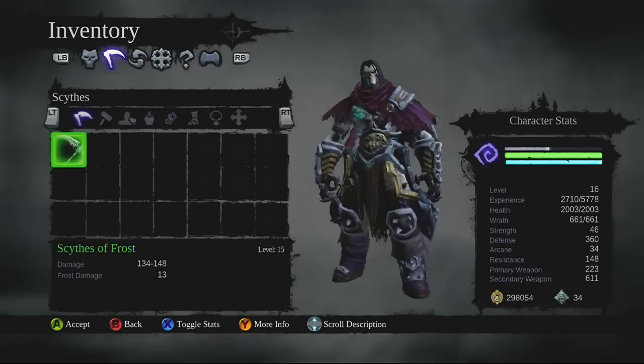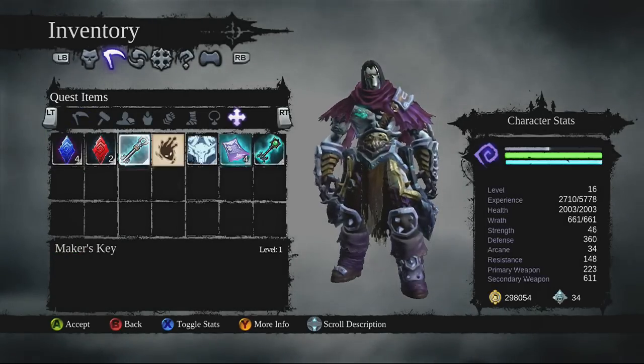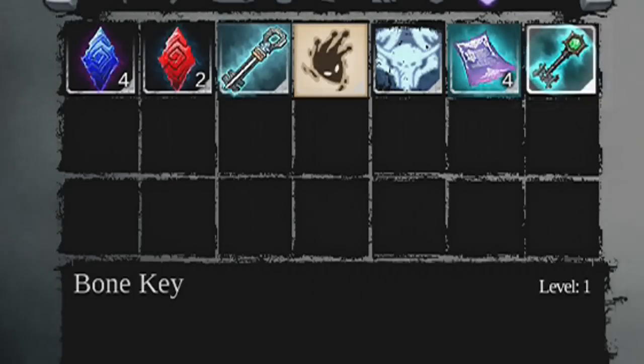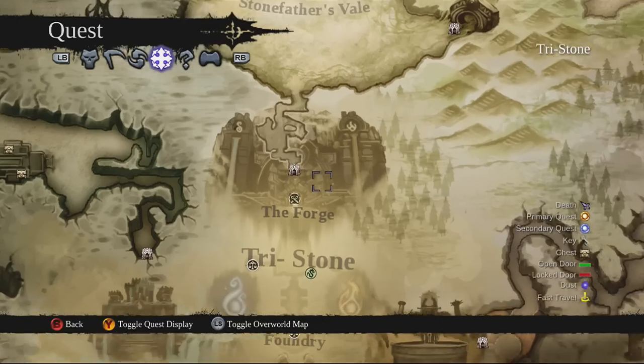Hey, this is Judgment Waits and I am playing some Darksiders 2. In this episode I am going to be heading to the Forgelands Tomb. In order to go to the Forgelands Tomb you need the bone key, and you get that from Volgrim when you collect 10 Book of the Dead pages. You make a chapter, take that chapter to him, and then he gives you that key.